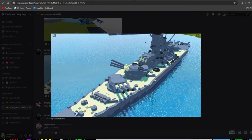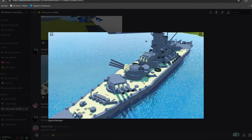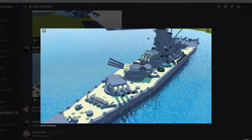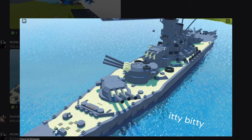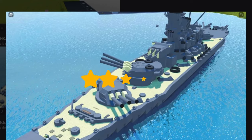Our next build is from Monk Dead PCC — it looks to be a battleship from the World War II era. For creativity I'm going to give it a four out of five. It's fairly detailed as well: the guns on the deck are very detailed, the superstructure is really detailed, and there are lots of little itty-bitty things around the deck, so I'll give this a four out of five for detail.